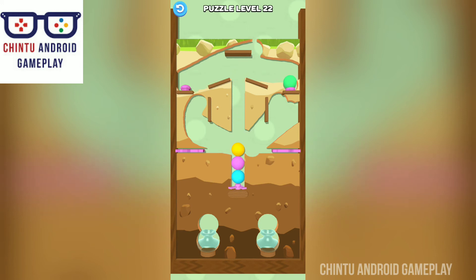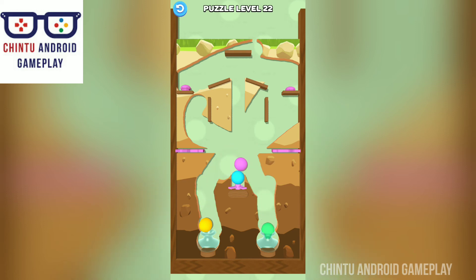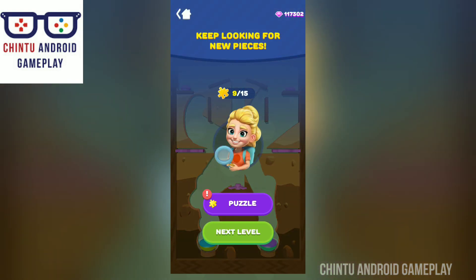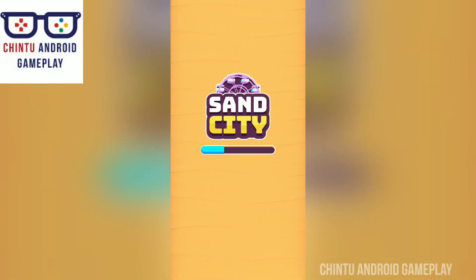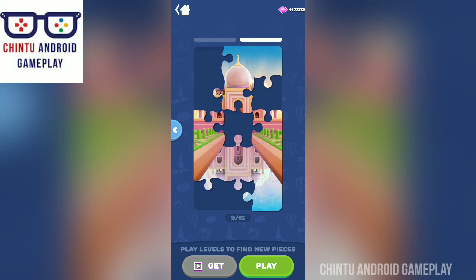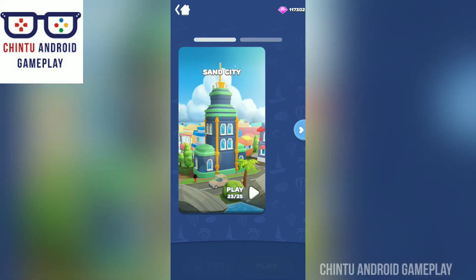Just collect all balls in this visual. Swipe the screen with your finger to make a path for your balls. Make two balls in these two visuals. Puzzle level 22 completed — you got one piece! Go upgrade your sand city.